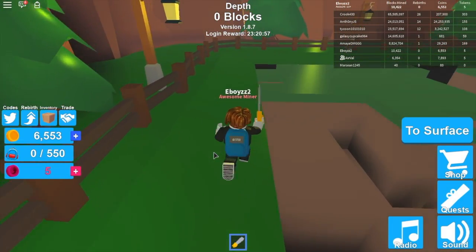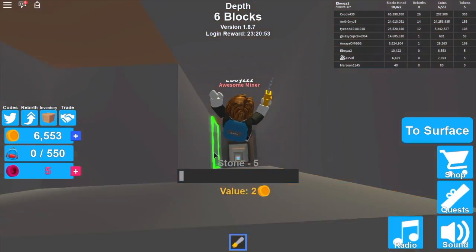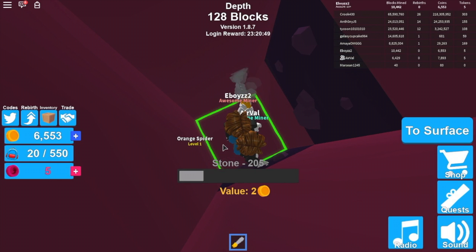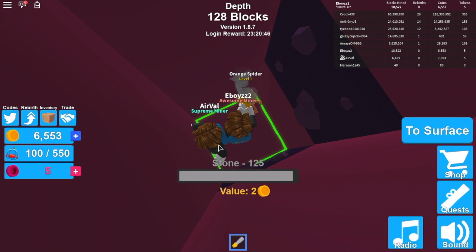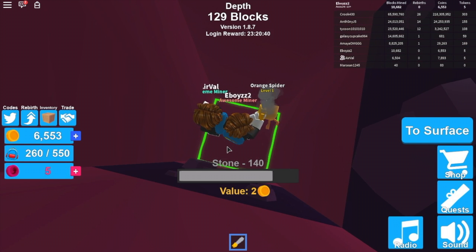Guys, if you don't remember last episode, we went ahead and bought ourselves a chainsaw. I think AirVal got some new stuff. What'd you get last episode? I got a new backpack and a snow shovel. Don't buy a snow shovel — it's actually a scam. I can't do anything with it, he can't mine anything. So he kind of downgraded himself there accidentally, which is pretty funny.